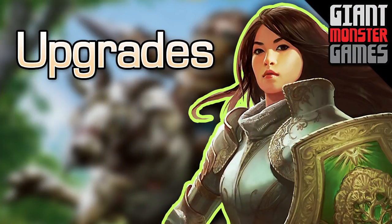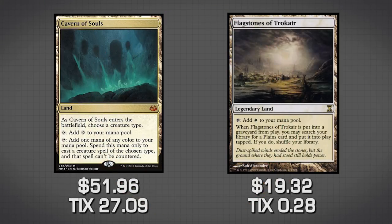A budget deck isn't any good unless you have an upgrade section. Because we're playing a tribal mono-white deck, let's talk about some lands — specifically Cavern of Souls and Flagstones of Trokair. Cavern of Souls is fantastic in any tribal deck because preventing our stuff from being countered is really important, even though we don't need other color mana from it.